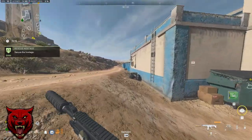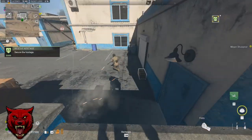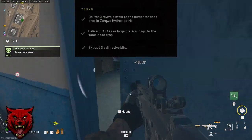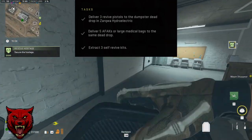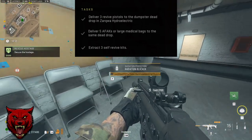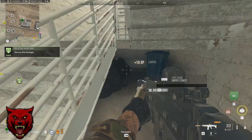Welcome to the channel where I go over DMZ missions in Season 2 of Call of Duty Modern Warfare 2. For this mission guide I'll be going over Medical Mule. All you have to do is deliver three revive pistols to the dumpster dead drop in Zarqa Hydroelectric, deliver five apex or large medical bags to the same dead drop, then extract with three self-revives.